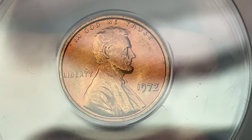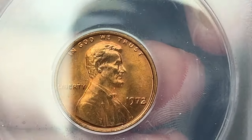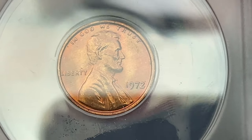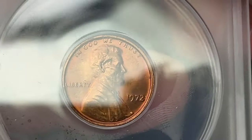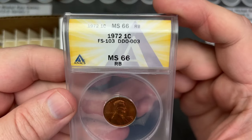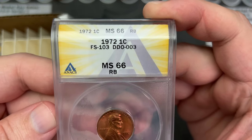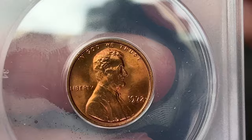I forget which DDO this was — it's been so long since I sent this in. But I believe this coin might get a better grade than I think. I think it's going to get at least a 64, and I think it's a solid 65 based on looking at it. But I could be wrong. Let's see what grade we got. Oh, 66! I knew it was a solid grade. It's Red Brown DDO Number Three, MS 66.